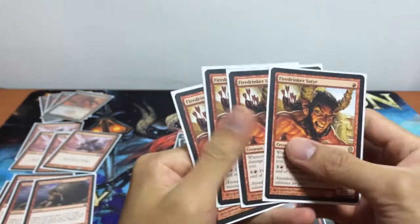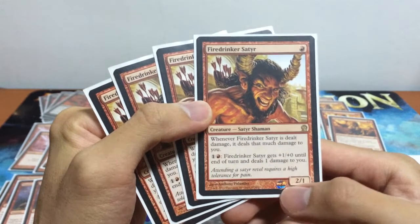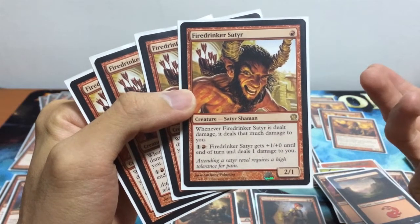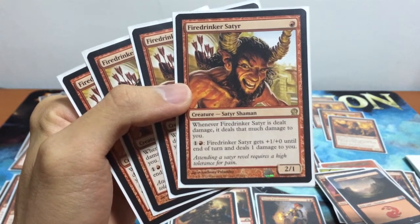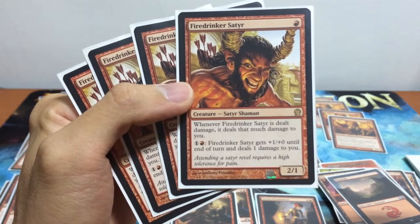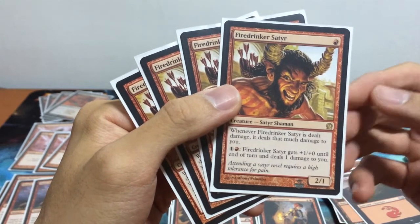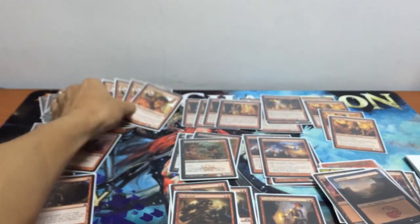The other 1-drop creature is Fire Drinker Sator — pretty much the same as Red Lose Crackler. It's a 2/1 creature for just 1 mana. For Red Deck Wins, you're interested in power over toughness since you generally don't block. Whenever it's dealt damage, it deals that much damage to you, and you can pay 1 red to give it +1/+0 until end of turn dealing 1 damage to you. So that's my 8 one-drop creatures.